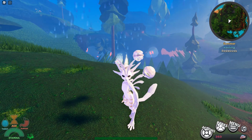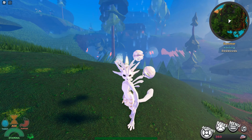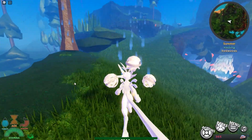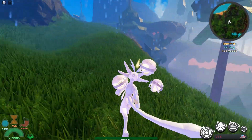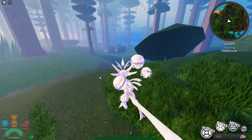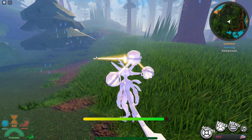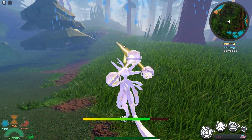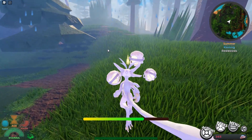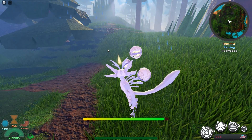Meaning you can literally smack the nest so much that it gets a real big amount of health. Basically, every time you hit with your regular left click, you heal your nest. Also, this laser beam — which is your fire or your breath — also apparently heals either yourself or your nest and stuff like that.